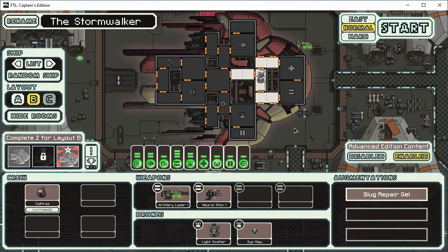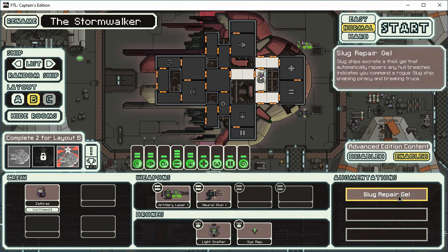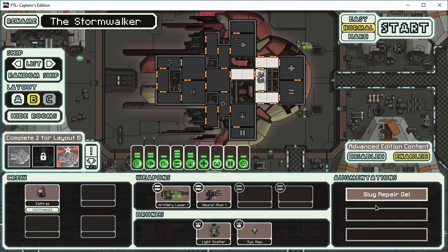Hi there everybody, this is James. I'm playing the Zossi E mod for FTL and I'm aiming to cover all 26 flagships. Right now I'm going to do an intro video on the Slug B loadout. As we see here, we have our slug repair gel as usual, and there are some similarities between this and the Slug A as we saw in the last playthrough.